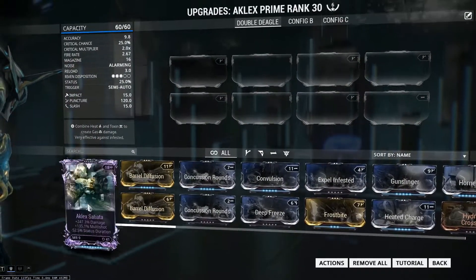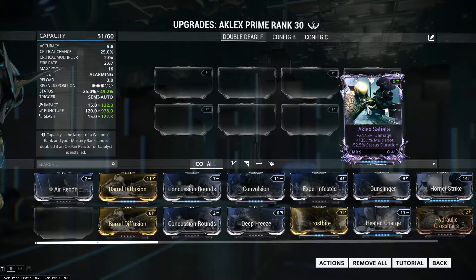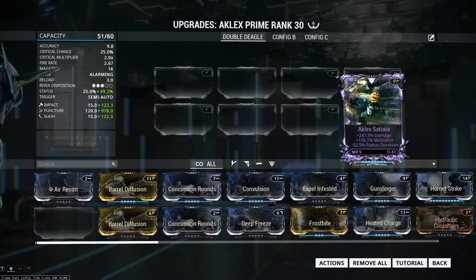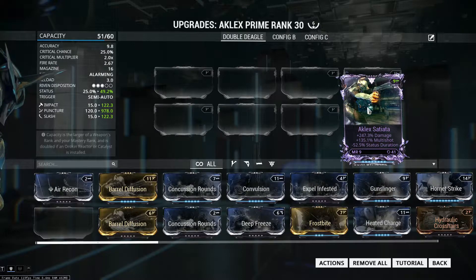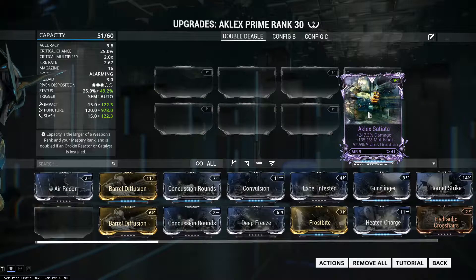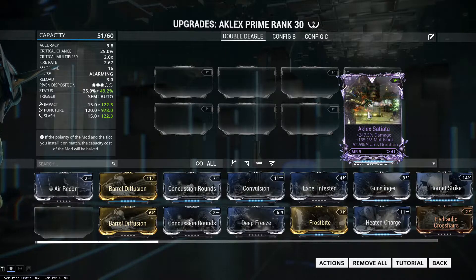For the six formas, I have one dash polarity and five V polarities. For the dash polarity we're going to put a riven — yes, it took me 41 times to reroll this riven. I was really dedicated enough to keep on farming for the kuva, and I'm still actually farming kuva right now because I might get something with an increase in reload speed.